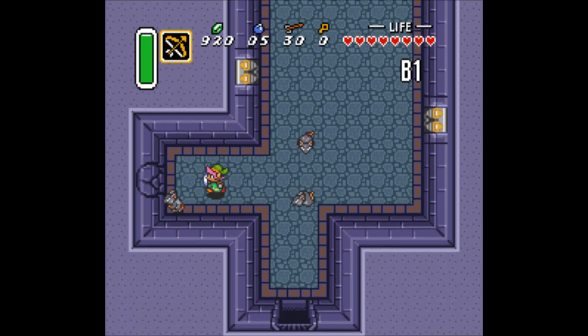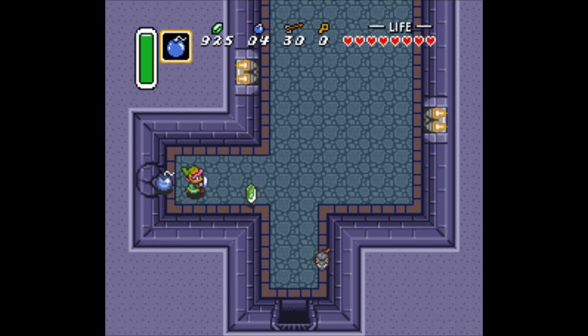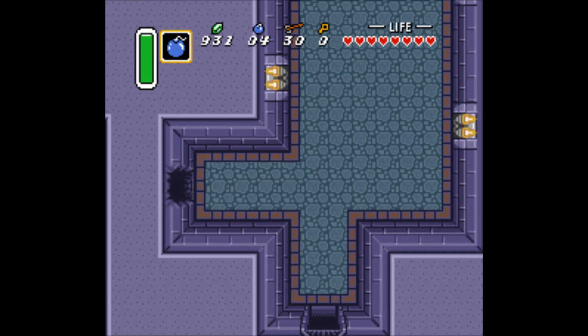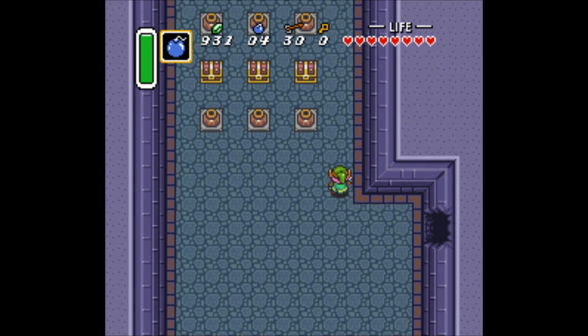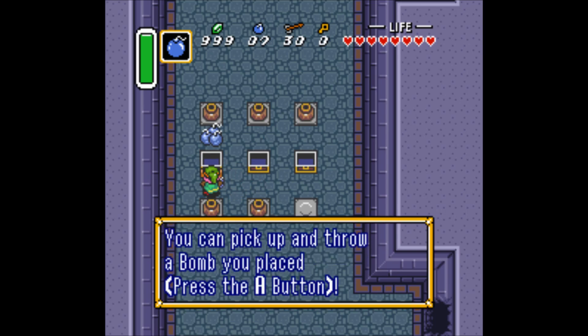There are specific ones in here. This takes me down here, and now I've got bombs. Arrows, money, bombs — not exactly super helpful.